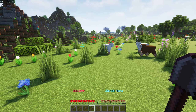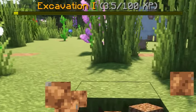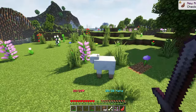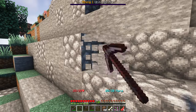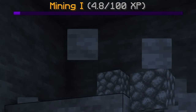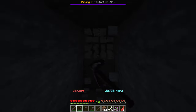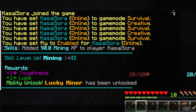Now I can start leveling up by doing certain tasks. When I start digging the ground with a shovel, you can see that Excavation is going up. By killing mobs, I also gain XP, so my Fighting ability is slowly going up. Mining blocks will also give me XP — I'm mining stone and slowly gaining XP. And there we go: Mining level 2. Now I also get some rewards: my Toughness and Luck have gone up, and I've also unlocked an ability — Lucky Miner.